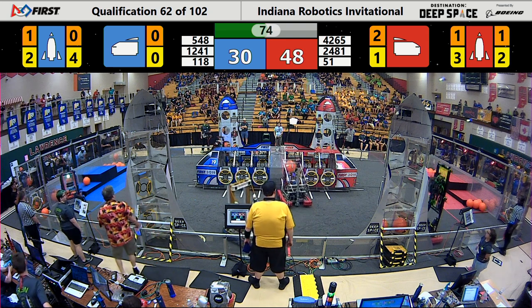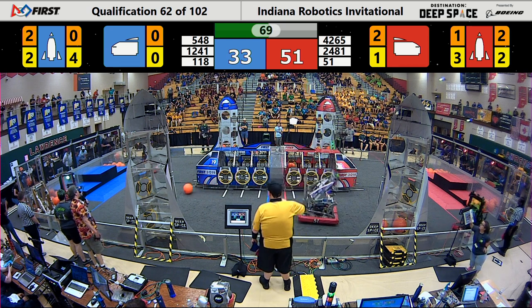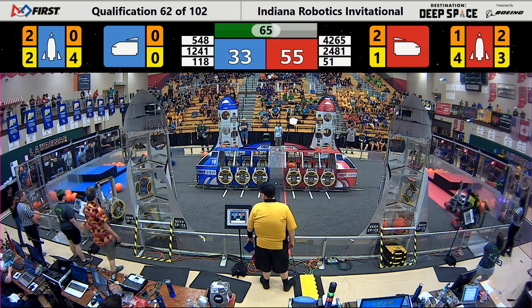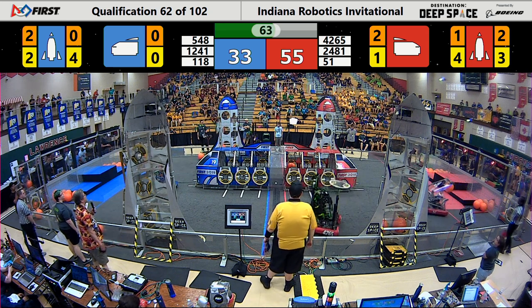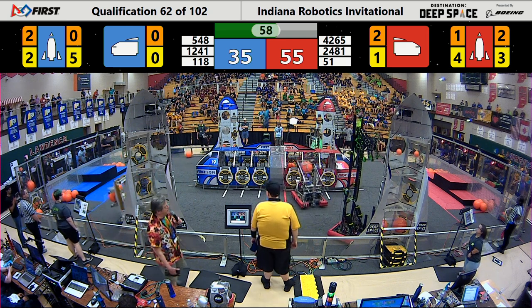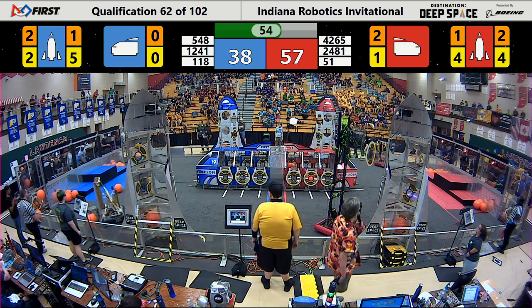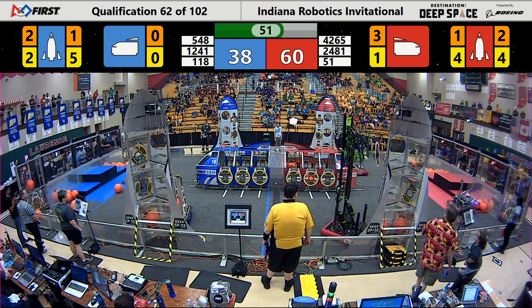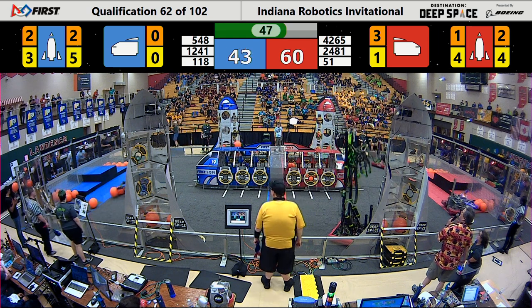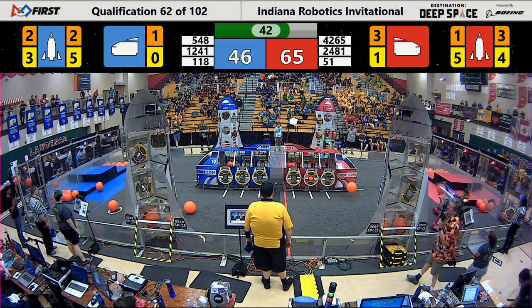They've already got two hatch panels and a cargo wall. But the rocket ship over on the blue side has four hatch panels in the back, two hatch panels and two cargo walls in the front. Now a fifth hatch panel in the back, third hatch panel in the front. Over on the red side, they're trying to put on the fifth hatch panel in the back — it stays stuck in that suction cup, but now they get it released. Good to go.